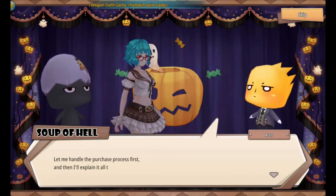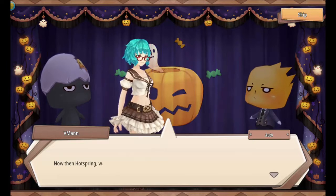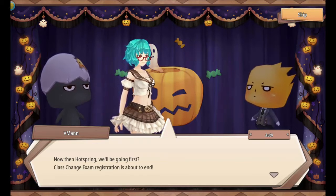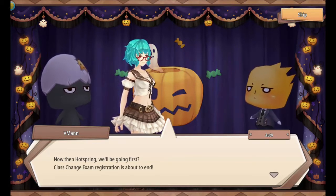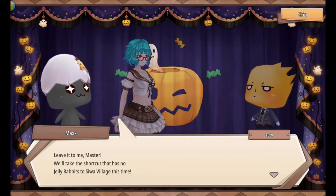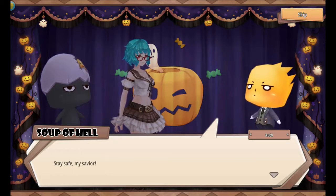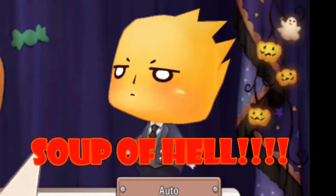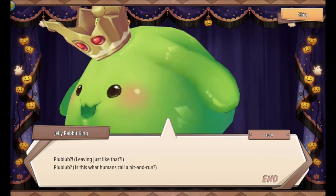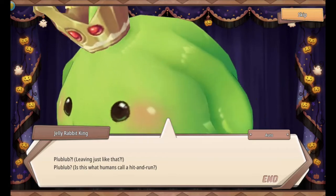Let me handle the purchase process first, then I'll explain it all to you in my business fashion sense. Now then, Soup of Hell — we'll be going first? Class change exam registration is about to end! Leave it to me, Master! We'll take that shortcut that has no jelly rabbits in Sawag Village this time. Stay safe, my savior. For I am Soup of Hell! Leaving just like that? Is this what humans call a hit and run? No — it's called utter destruction, and you're lucky you didn't receive it.